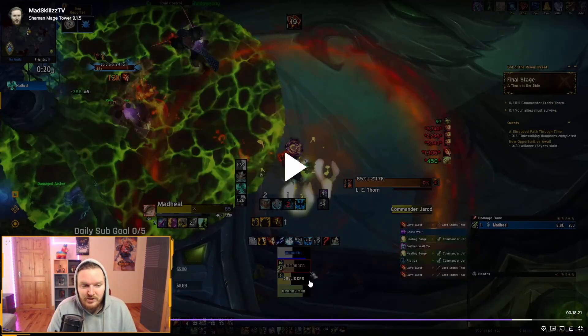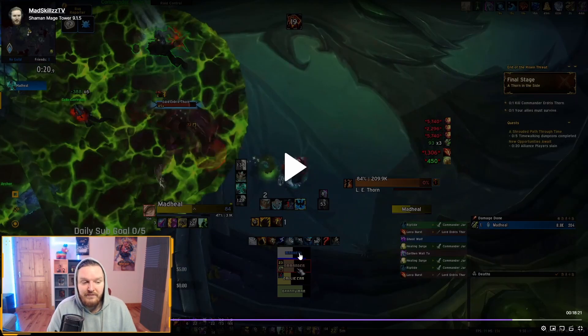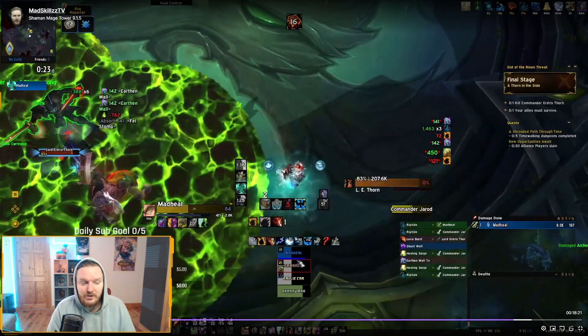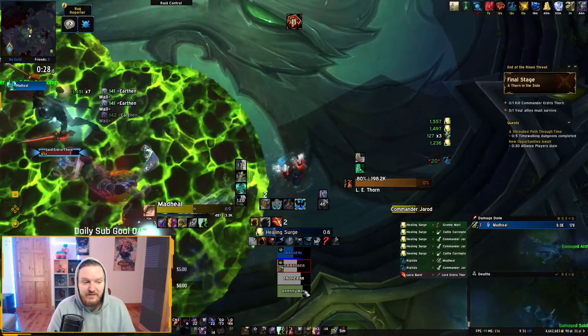The debuff goes off — AOE damage hits, everyone goes quite low. If any NPC dies it's going to be trouble. The boss jumps on me and puts down green stuff. This is a rinse and repeat throughout the whole fight. I don't use Cloudburst Totem much here, but if you do, make sure you time it so it's not going to heal you to full when you have the debuff — that's very very important.